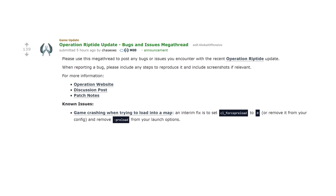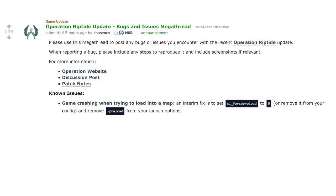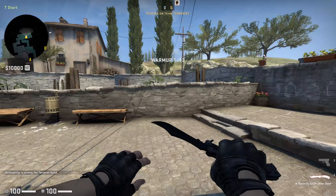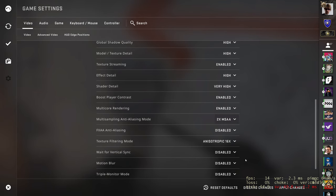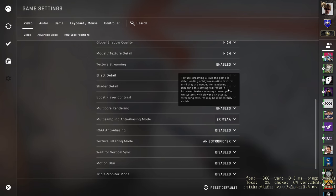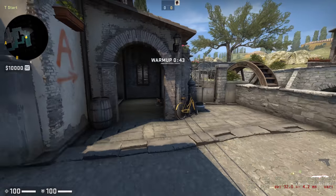If the game is now crashing for you, try using the console command CL underscore force preload zero. Several times while making this video, I encountered a different bug where upon loading a map, the framerate would plummet to single digits. For me, lowering the anti-aliasing down to two times did the trick. But it seems like something has changed with this game to have caused these problems.